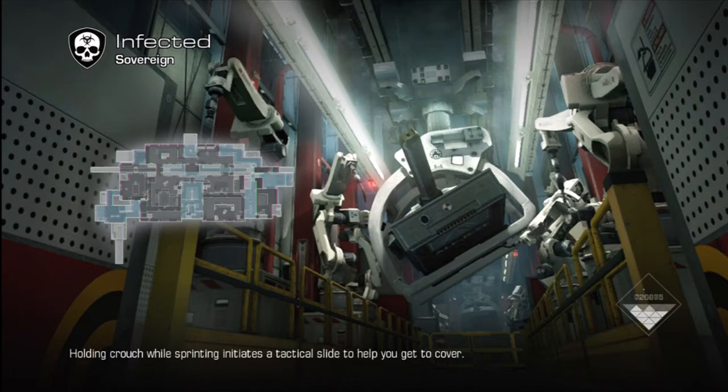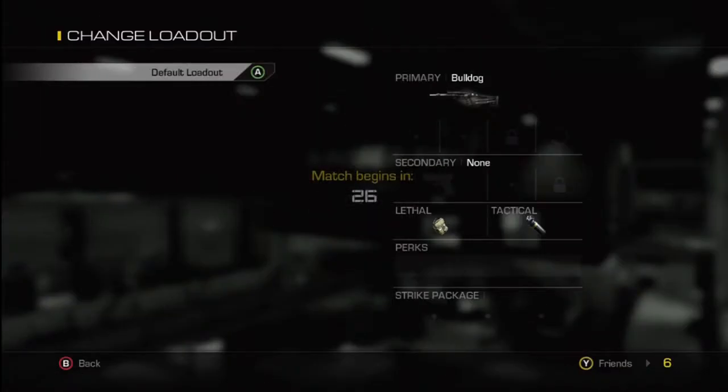This trick is very simple and does not require any glitches. All you need to do is go online and go into an infected lobby. It doesn't matter what map the randomiser picks — all you need to do is make sure you're in a game.